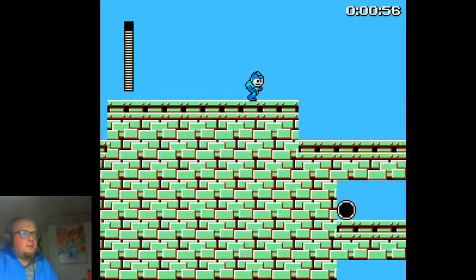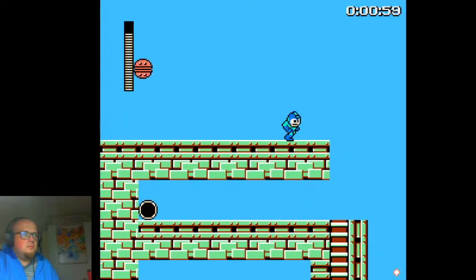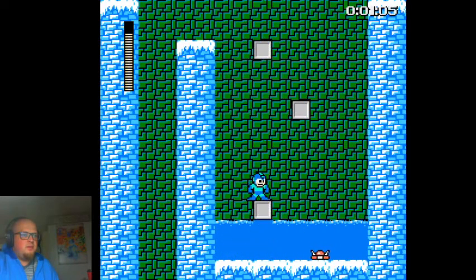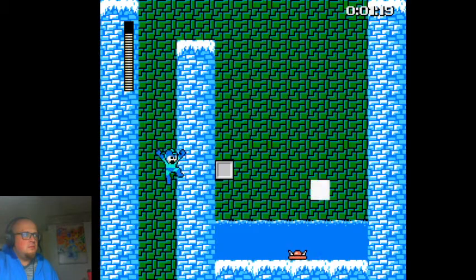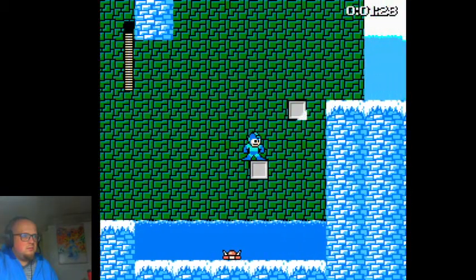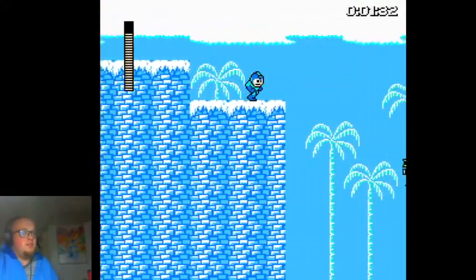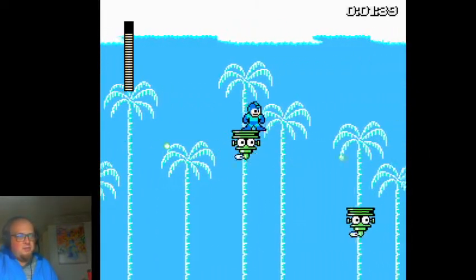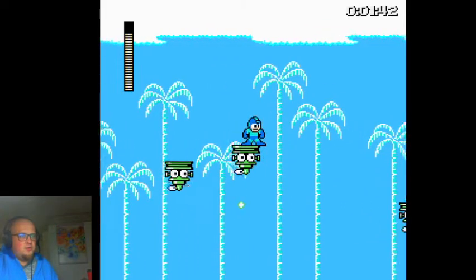Let's get rid of Big Eye. Right into Ice Man's level. A little bit easier with the water physics that this game provides. Much easier with these water physics, and these footholders I'm not afraid to jump on like the original Mega Man 1.